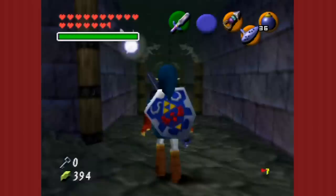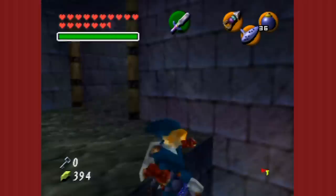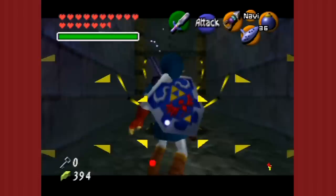I normally just Z-target them and then dodge the attack and wait for an opening. You, on the other hand, think logically: what if I just do a flashbang? You are made of stupid.